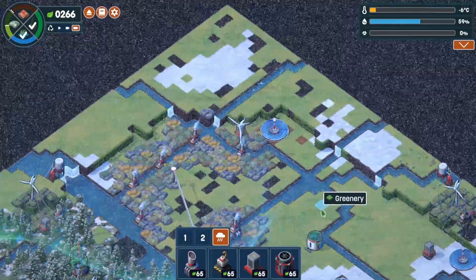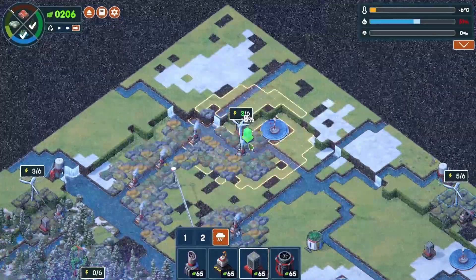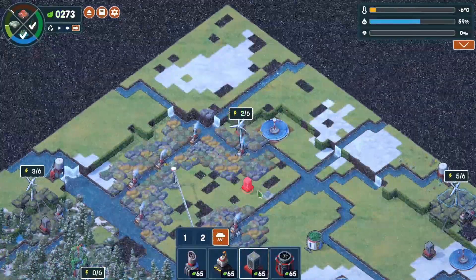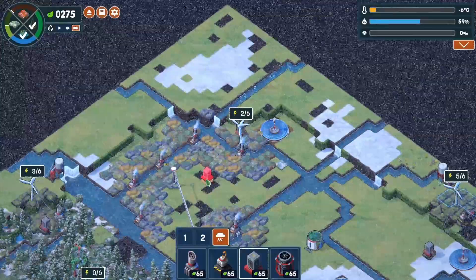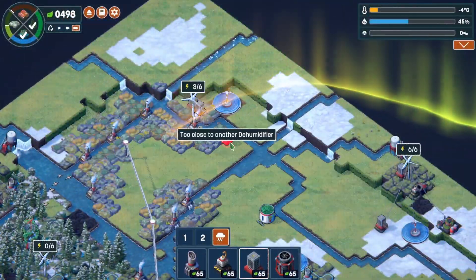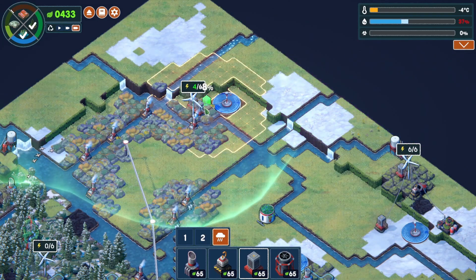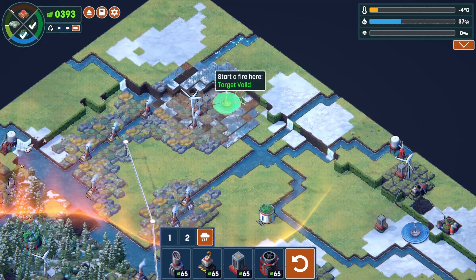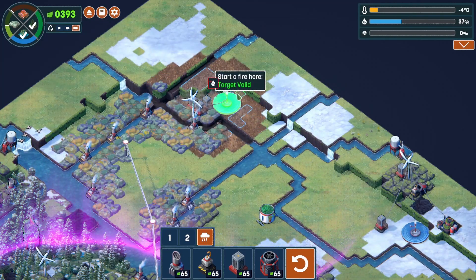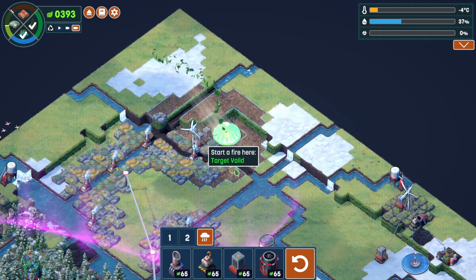This is a very slow process of getting more money, but it is working. Let's plop another dehumidifier down right here, then burn those three areas again. By dehumidifying and burning we've actually been getting money back — it's working. Let's burn that, burn that, and burn this.